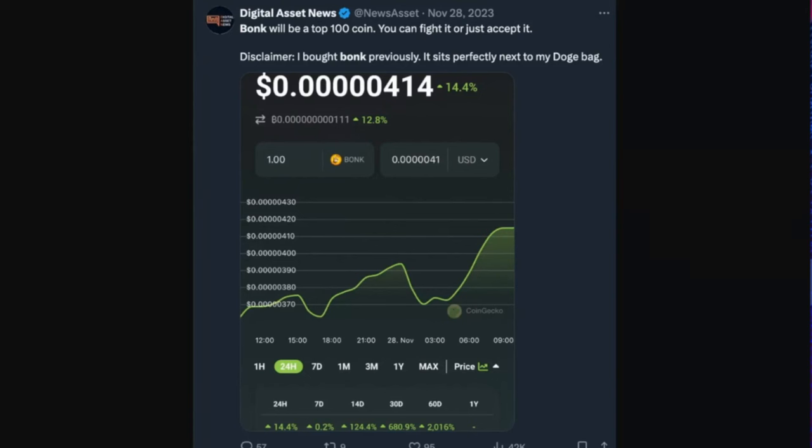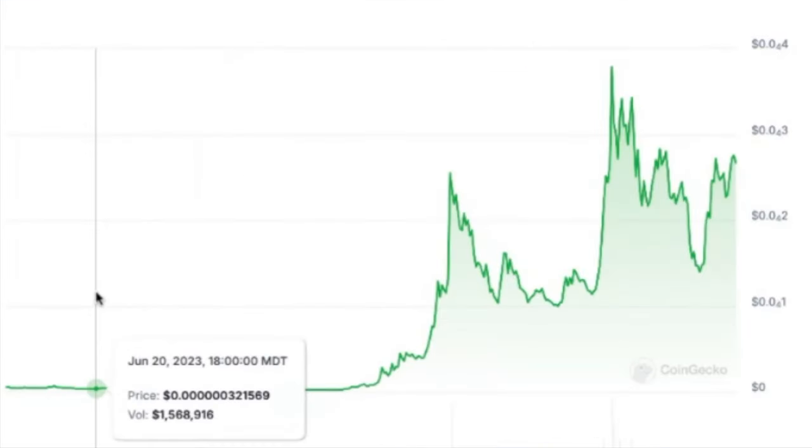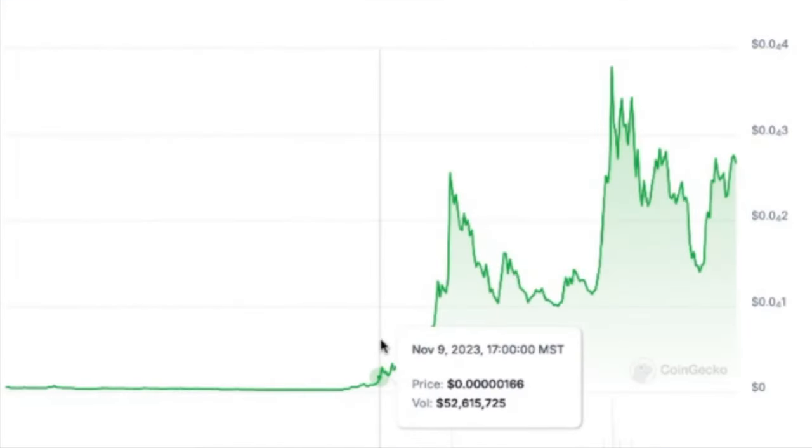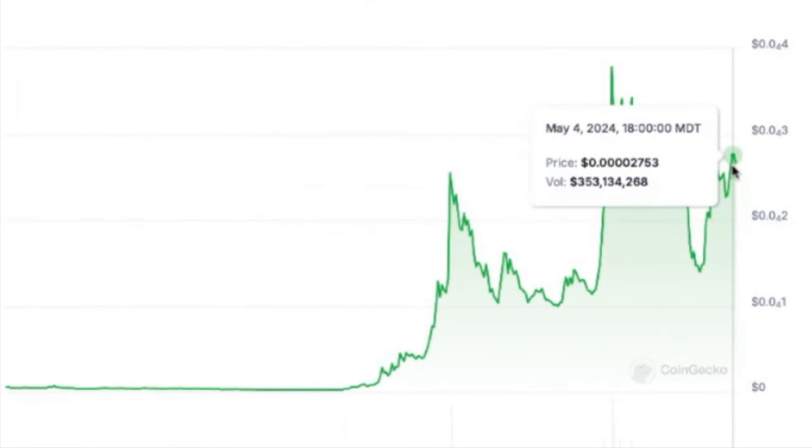Disclaimer, as I always do: I bought a bunch of Bonk previously and it sits perfectly next to my Doge bag. Today we're looking at Cinco de Mayo, the 5th of May, 2024, and Bonk's had quite a bit of a run. It's actually number 64 on CoinMarketCap. It would have been better to get in when it was absolutely nothing, but November or so was not too bad. It shot up, then it shot up again, and now we're kind of chopping sideways.